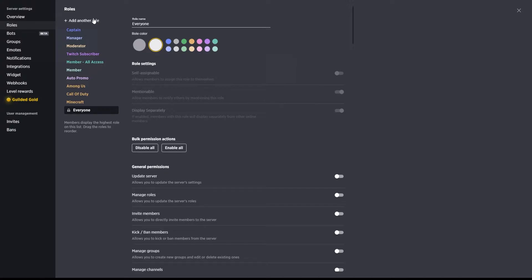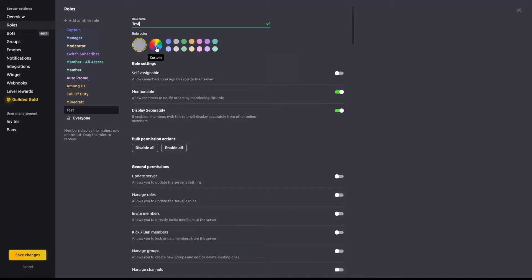Just as a quick overview of how to create a role: if you go up to the very top and click 'Add Another Role,' it will add a role and then you can go in and change the name to whatever you'd like. If there is a color you'd like to use, you can choose from those. If you don't like any of those colors or find you're running out of colors to separate them, you can go into the custom color wheel and select a custom color. I would definitely go for brighter colors as they show better than most others.